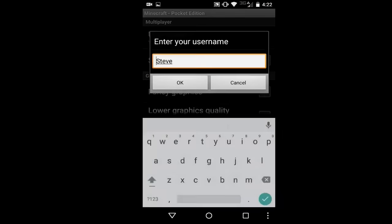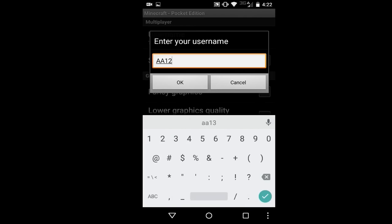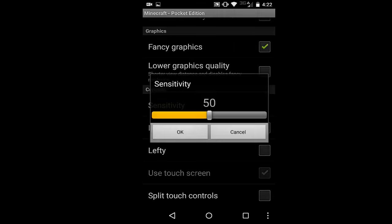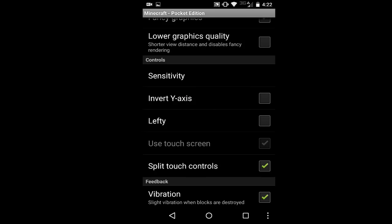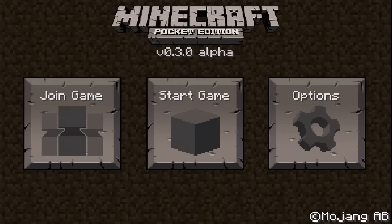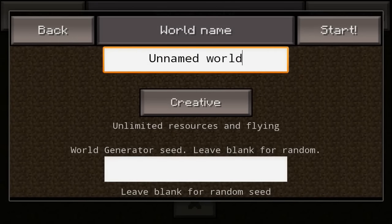Let's mess around with the settings first. My username — we're definitely going to change this into the actual username I want. Fancy graphics to make things look good, sensitivity all the way high, definitely split touch controls, and we're going to turn off the vibration. I actually played this on iOS when it first came out but I'm using my Android because you can roll back game versions on Android.